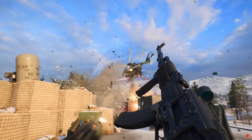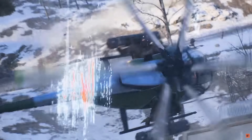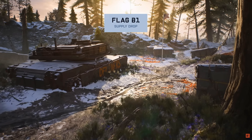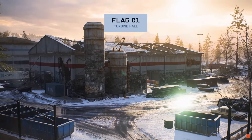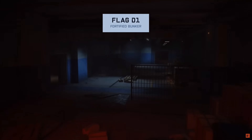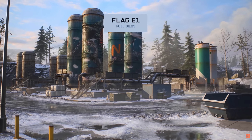So far, the map actually looks destroyed and battle-worn and not perfectly neat and clean like the original 2042 maps. There's a derailed train crash site, a landing zone supply area, indoor turbine hall, military warehouse, fortified bunker carved into a mountain, and also a fuel silo area. It seems like it could be a lot of fun.